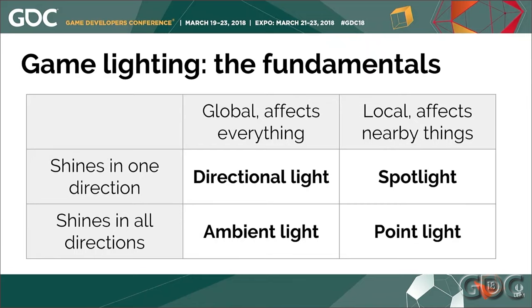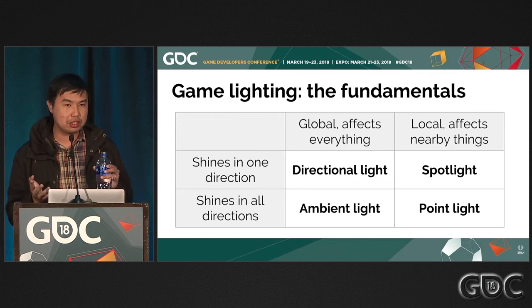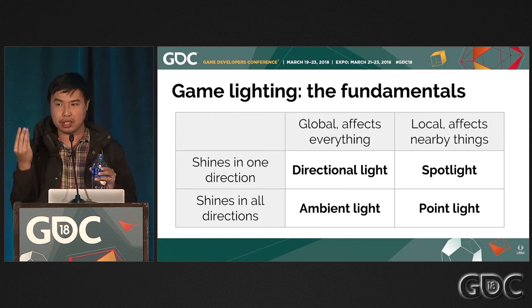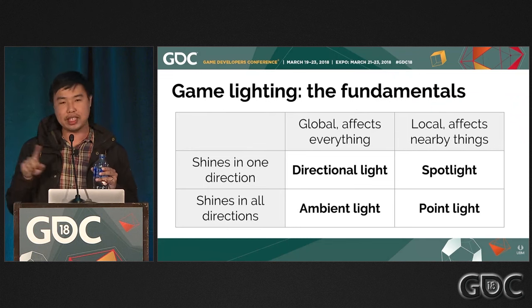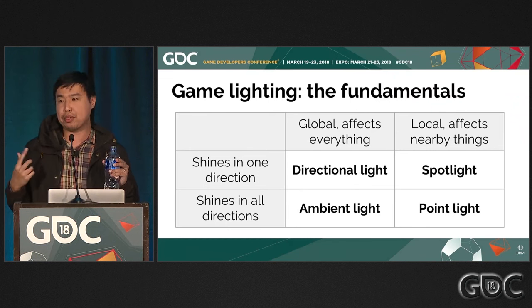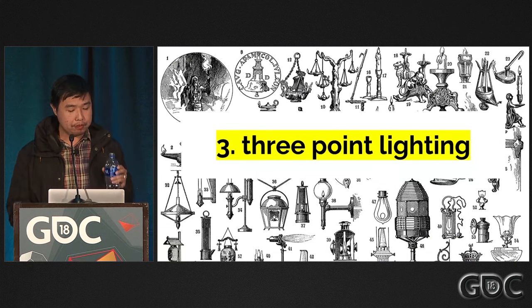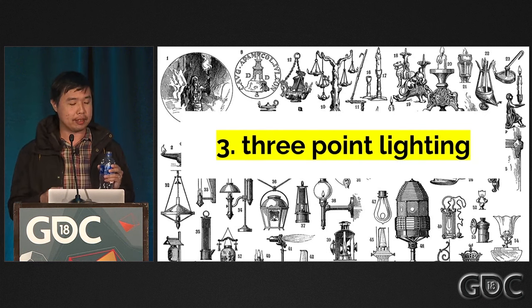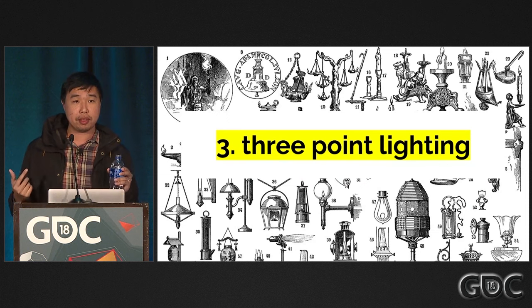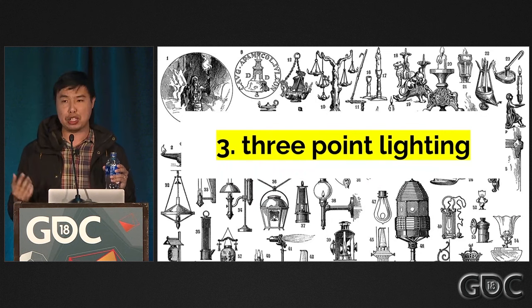With these light sources I would argue they form a complete domain of lighting tools — stretching from a global light source that affects everything to a local one that only affects nearby things, or a light source that shines in one direction or all directions. That's why every 3D engine or toolset usually has these light sources. Now let's talk about how to use them. I'm going to discuss a lighting theory called three-point lighting, which is very common in film and photography.